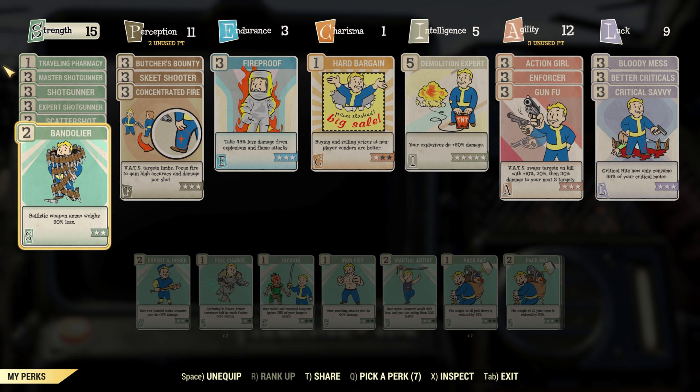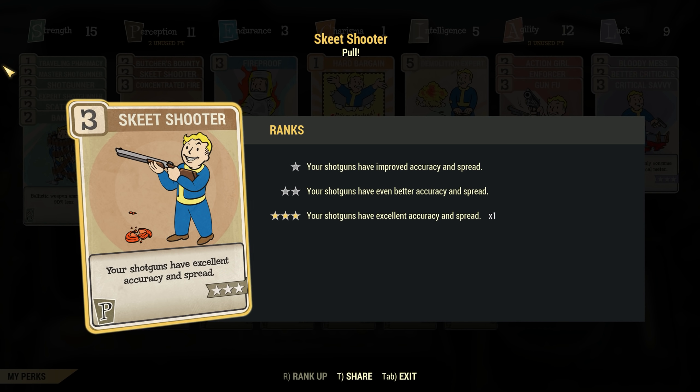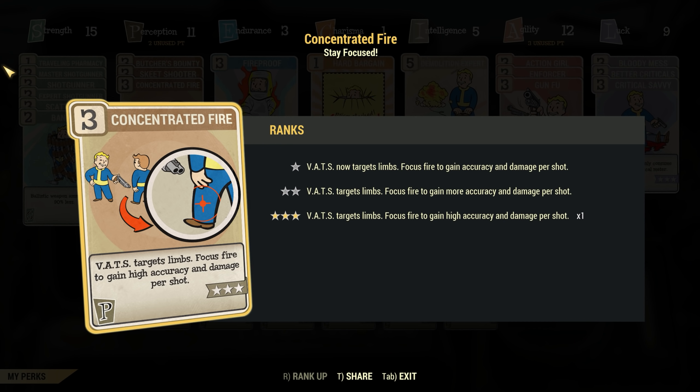We're going to go with 6 perception for this build and get the level 3 variant of skeet shooter. This gives us excellent accuracy and spread with our shotguns, making shooting accurately much more easy and effective. Then we will add level 3 of concentrated fire, which is crucial for the build because we can target particular limbs with great accuracy and get much more damage per shot.